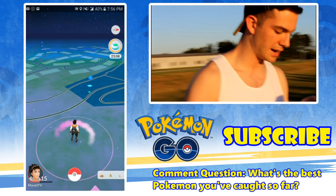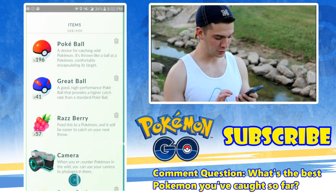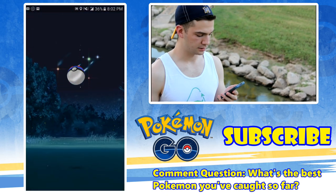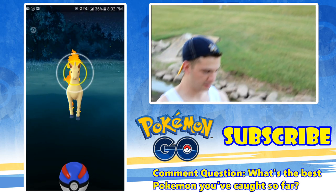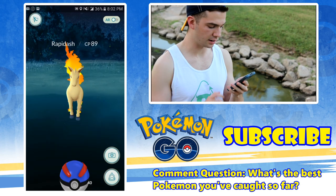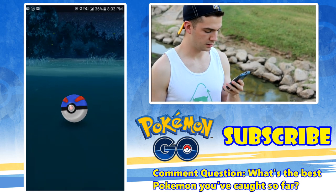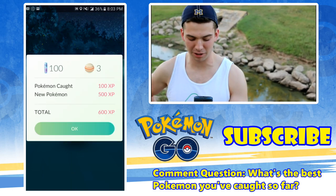Rapidash is nearby — we are finding this Rapidash right now. I found the Rapidash. Jubilee already caught it; hers was CP 800. Mine is only CP 89, so yay for weak Pokemon. But I'm going to use great balls on it because I'm not going to risk losing it. There's a bunch of people around us also looking for it. It broke out once but I kept trying. Come on — thank God, I got it! A weak Rapidash that I will never use in battle, but I get it in the Pokédex.